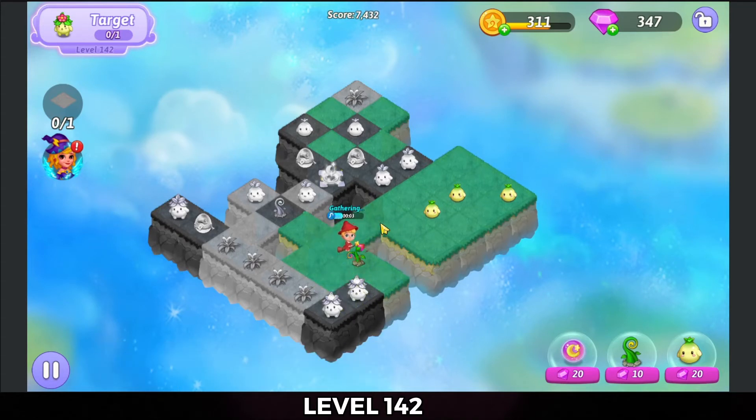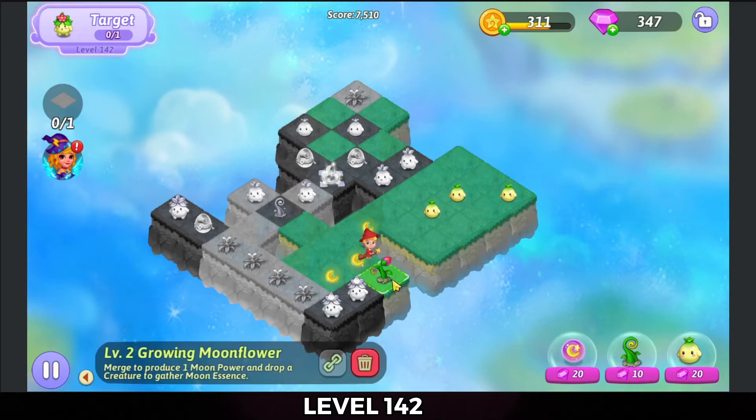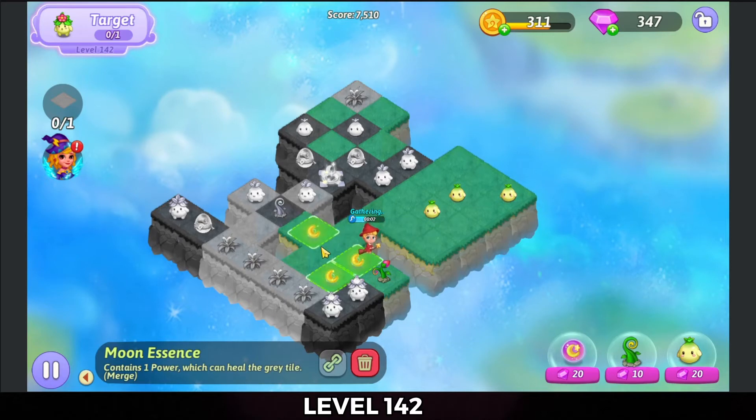Harvest from that to get some heal up to the top. I want to make a five-merge with those. I'm gonna make a five-merge with these grass that are down here on the lower left. So we're gonna three-merge those essences and bring that up top.